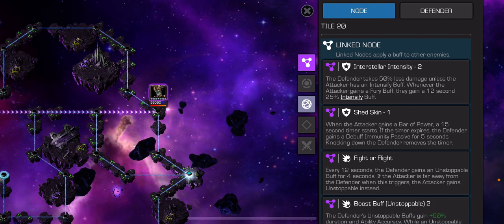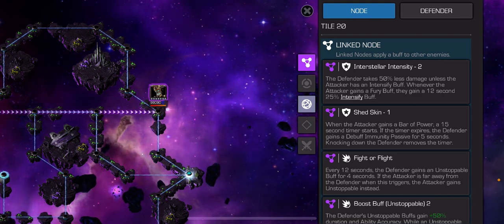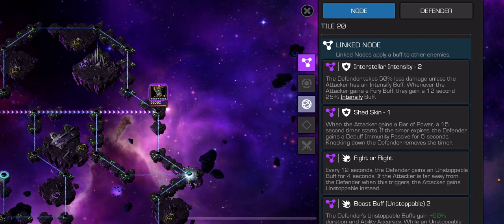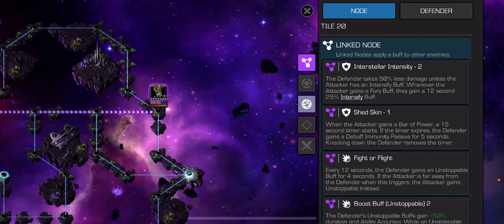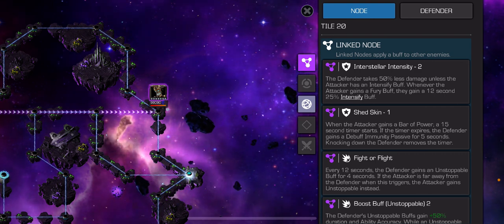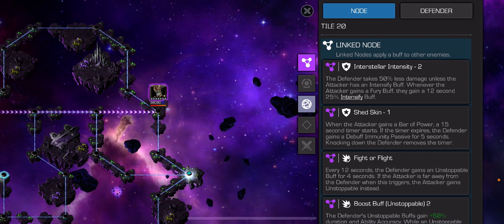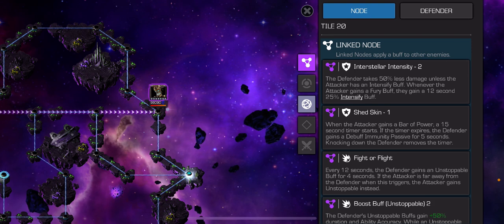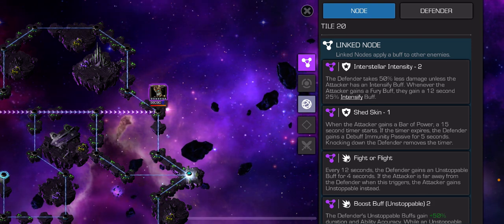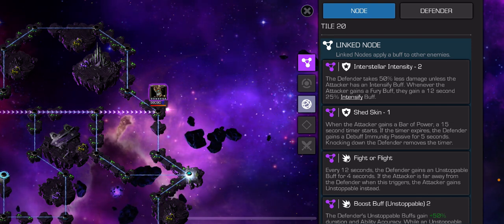For this Warlock path, the Interstellar Intensity node gives 50% less damage unless you've got an Intensity buff - which you gain from a Fury buff. So you need champs who have Fury: Crossbones, Hyperion for example. I used Silver Surfer because of his Furies. She-Hulk doesn't work because it requires proper Furies, not passive Furies - so keep that in mind as it can be really annoying.